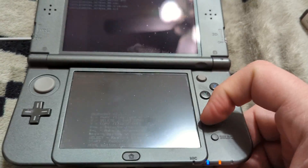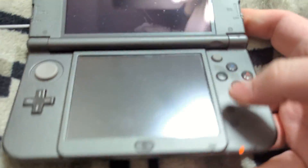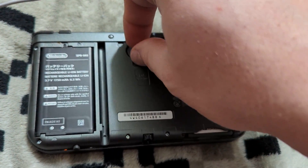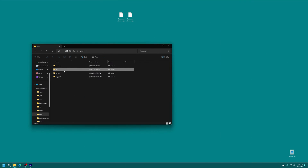Once the copying is completed press A to continue. With that backup completed go ahead and power off the 3DS by pressing the power button and selecting 'power off system.' Pop the SD card out and move it back to your computer. Head into the GM9 folder, Out folder, and you can find your Nintendo DS game dump.